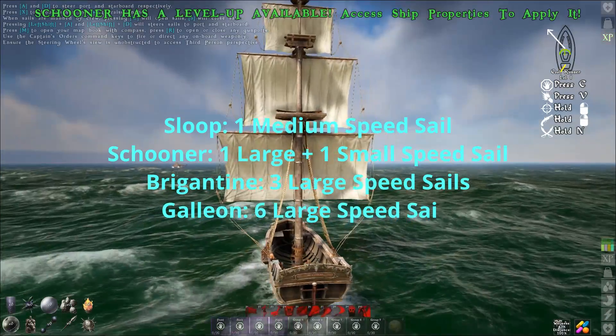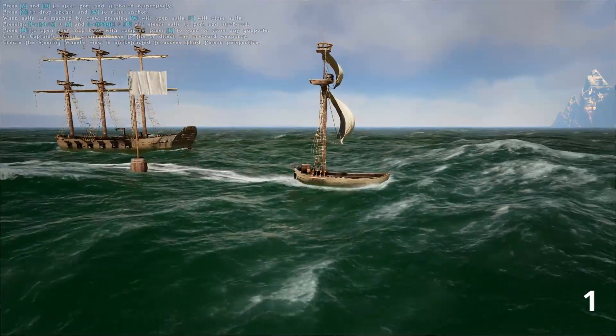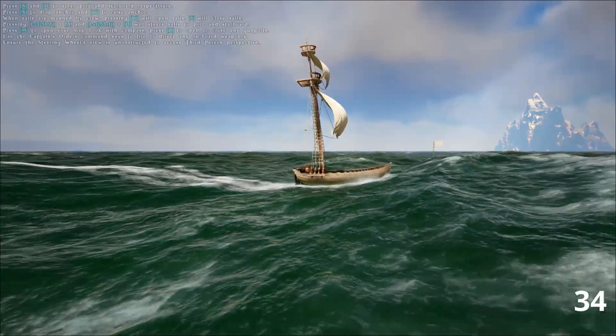For a brigantine, three large speed sails. And for a galleon, six large speed sails. However, at very high weights a weight sail will increase your speed more, but we'll cover this in a separate video specifically about weight sails.